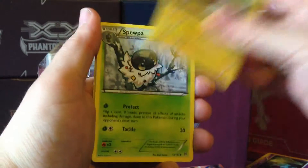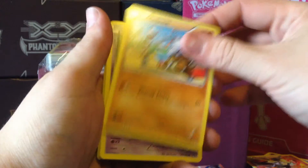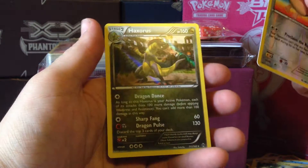Pack three. We have: Stunfisk, Skorupi, Braixen, Cubone, Elgyem, Pancham, Pancham, Piplup, Magnemite, a Hoothoot Reverse, and a Haxorus Holo. Nice.